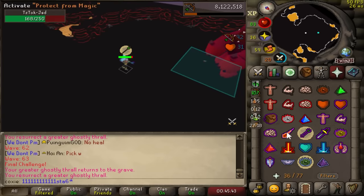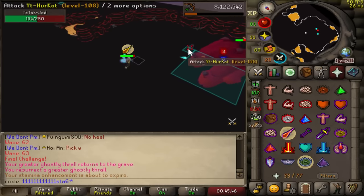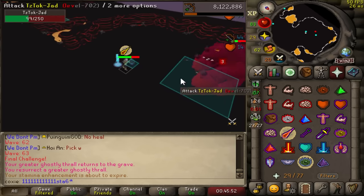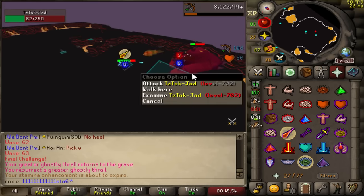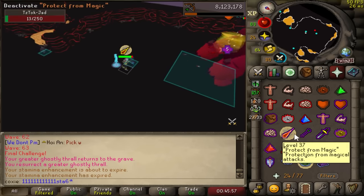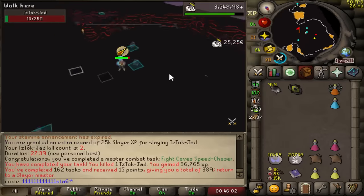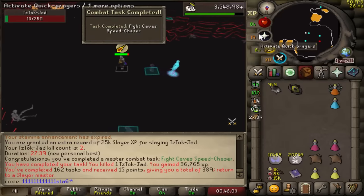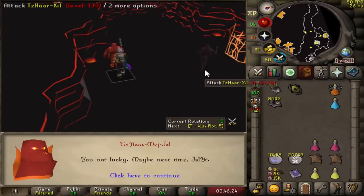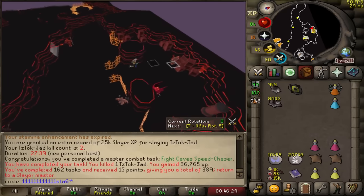Finally, the first Jad task on the account. I ended up buying Masori a couple of days ago for our Zabok range training day, and it is criminal how cheap it is - the body was around 90 mil and the chaps were 66 mil. That money was easily obtained through BA, which allows me to have an insane upgrade. Full Masori is massive and I will be using it throughout the entire account. No pet from the kill, no pet from the gamble, but first KC done - many more to come.